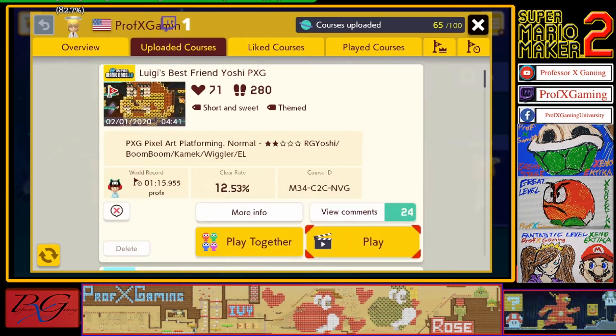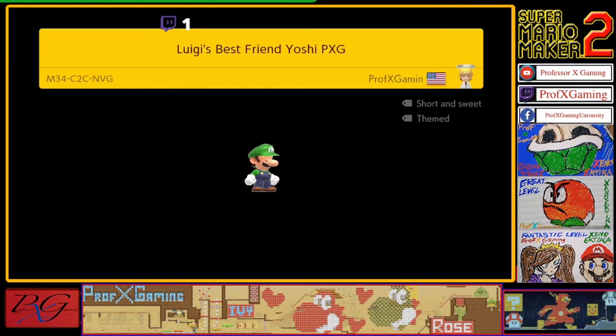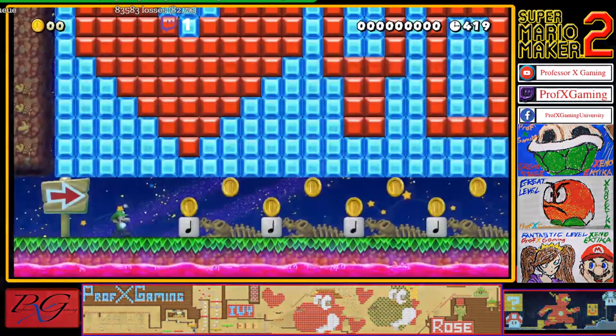Alright, now this is the most recent level. This will make every stage in seven hours. Eiji's best friend, Yoshi.